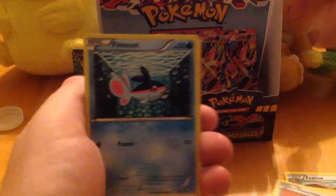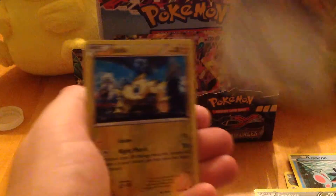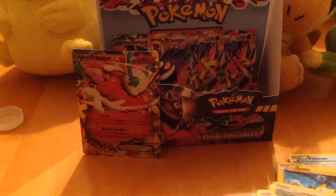Bronzor, Munna, Fletchling, Finneon, Litleo, Xerneas, Manectric Spirit Link, Girafarig, Reverse Joltik, and Leafeon.